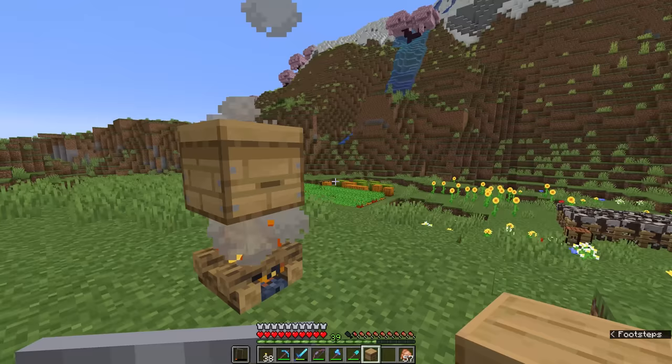Once the honey level maxes out the hive is ready to harvest. Bees always return to their hive when night falls, so keep an eye on the time. In the morning you can see the honey level is at maximum — you'll notice the front of the hive looks full and drip particles appear. We can right-click to collect honey, and since the campfire is underneath the bees won't be aggressive. We can also automate collection using a dispenser, which is another great way to avoid angering the bees.